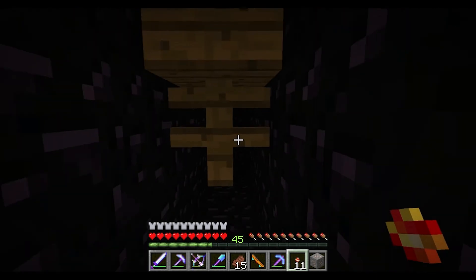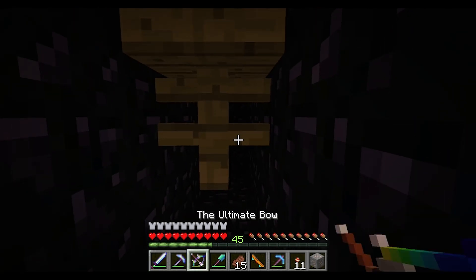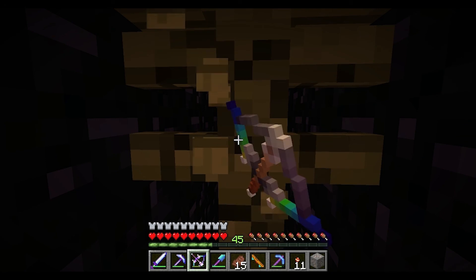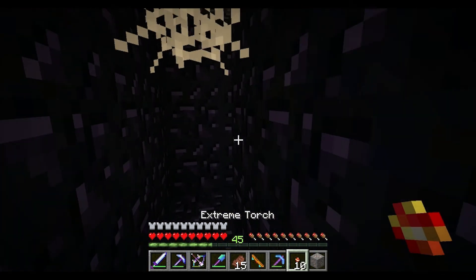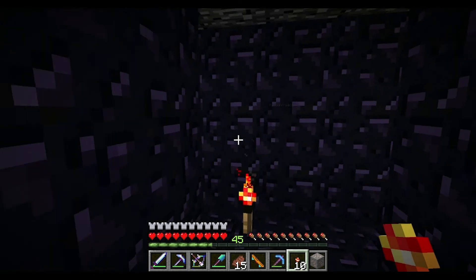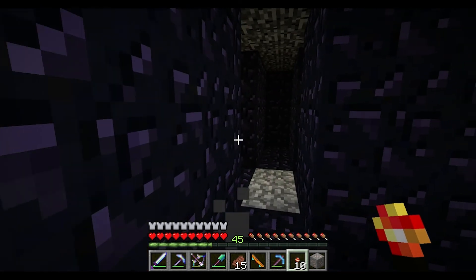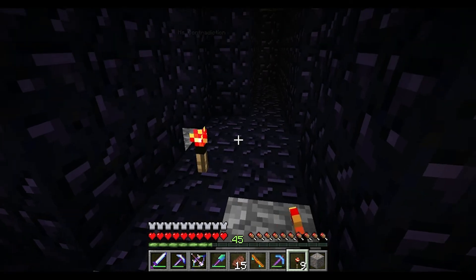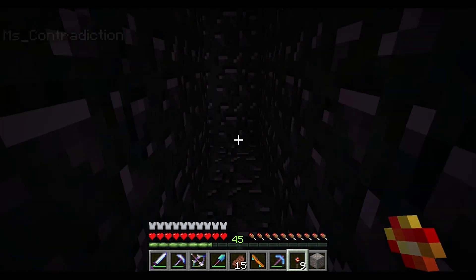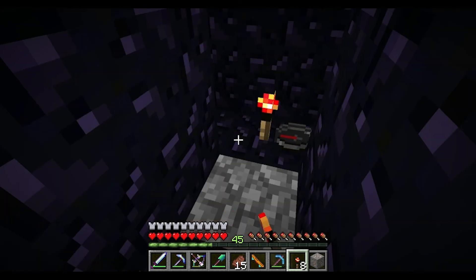There's a spider web. There's a mineshaft remnants here. These things are a little weird — they kind of cut through. I just found a compass and a piece of flint just hanging out, just chilling. No basilisk yet.